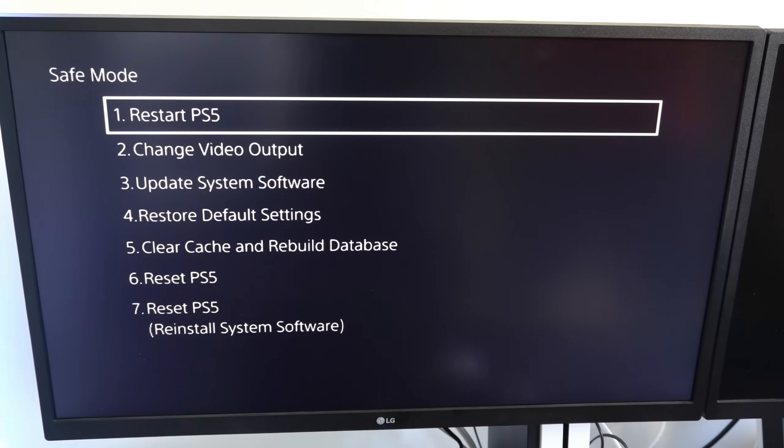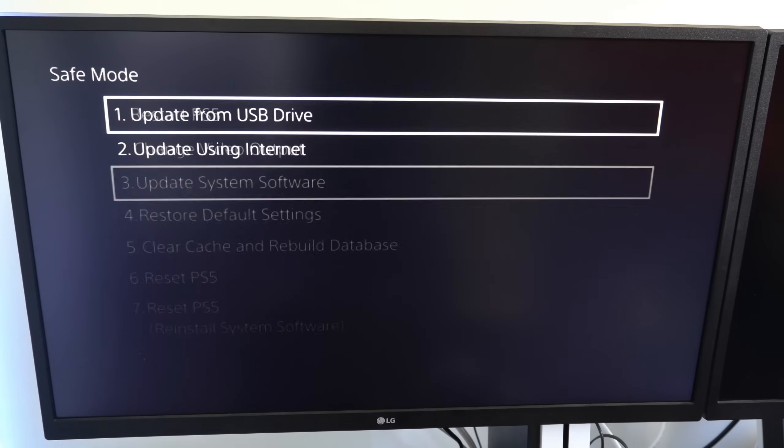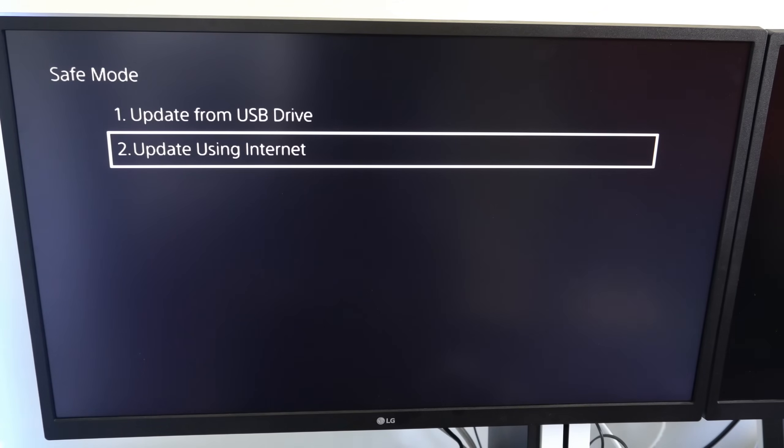Here is the Safe Mode menu. Sometimes you can't download an update because there's an error downloading the system software. Go to option number 3 and select Update Using Internet. This will install a fresh copy of the system software back to your PlayStation 5 — it will download the copy and then restart the PlayStation.